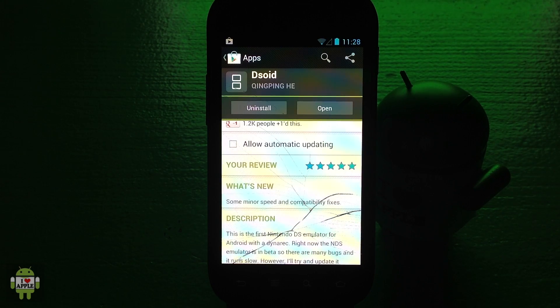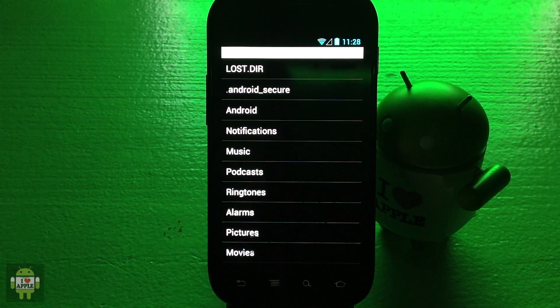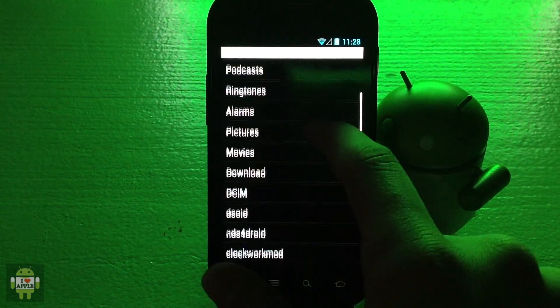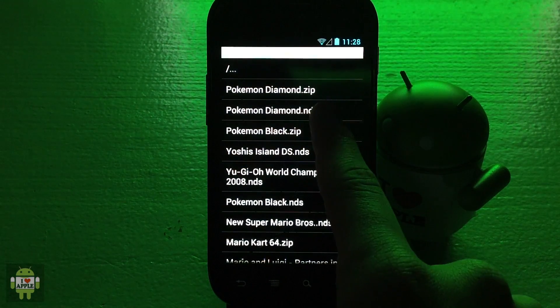Now that it is done updating and installing, I'm going to open DSOID. I'm going into my Downloads folder where I keep my games and I'm going to open my PokemonDiamond.nds file.